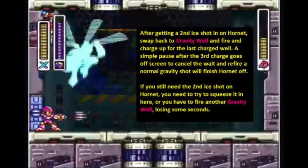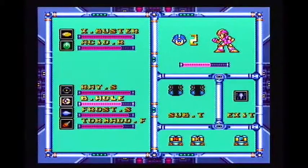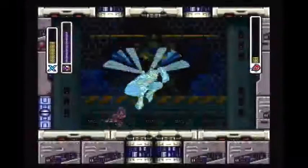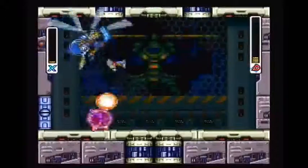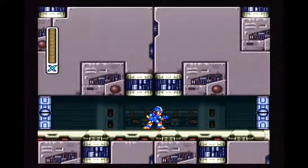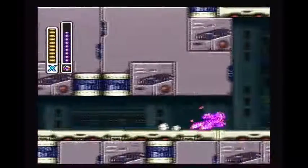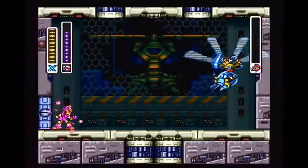That's basically the Blast Hornet fight, but I'm going to die intentionally. He has four health left — I could shoot the last gravity well shot and finish him off, but we already know how the fight's going to end. I just want to refight him and try to get a better fight or even show an easier fight. You don't even have to do the ice shots if you're not experienced enough. You can just do a Gravity Well, charge Gravity Well, shoot a normal one, and just alternate them. You don't have to go to the frost shield every time. If you come in with a charge, you can just release the charge, pause, swap, and then go back to Gravity Well — which is probably easier, but a little slower.